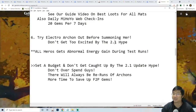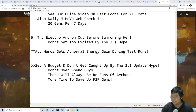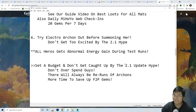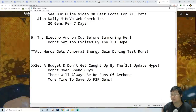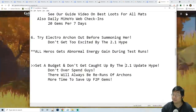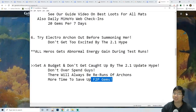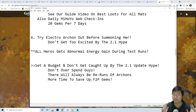Sometimes we can get her within 10 or 20 wishes — that can happen too — but be prepared for the worst case scenario. There will be a lot of social media posts about people getting her, even constellation 6, which can create pressure. I recommend going for constellation 0 and just having fun with the character. If you miss her, never overspend — by two to three patches' time we'll have enough free-to-play promo gems saved to guarantee her on the rerun.